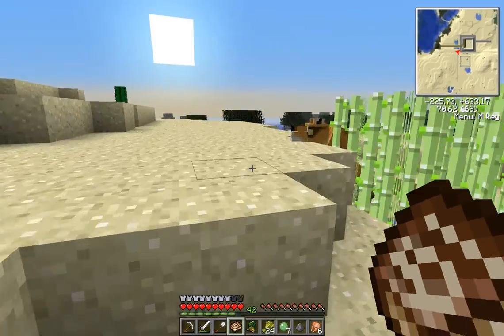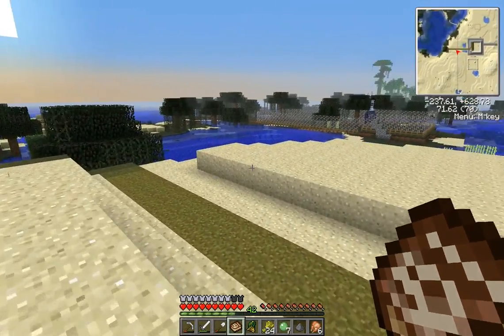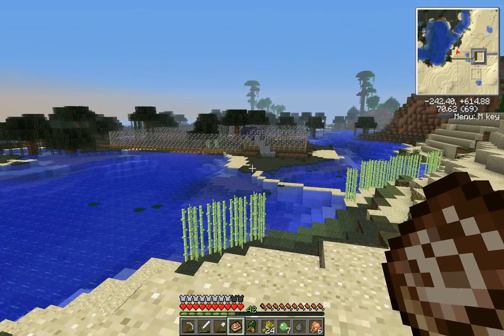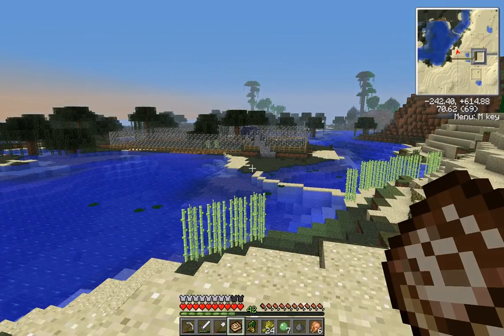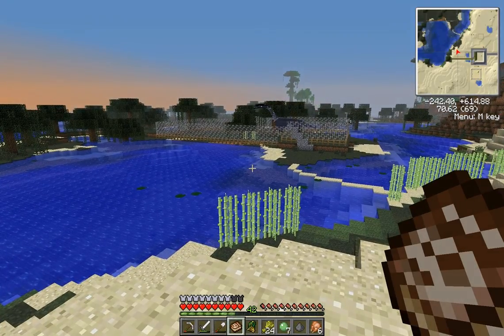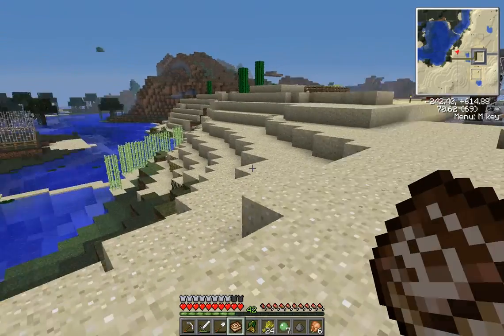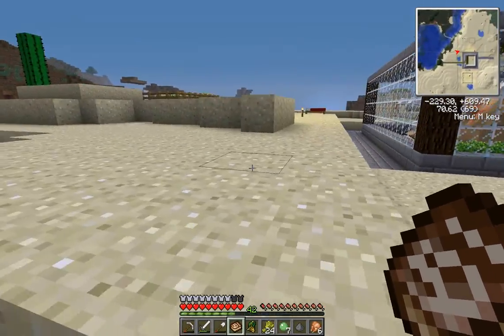I've been working on the brachiosaurus enclosure — the sun is going down. Look at that, a lot of work, a lot of iron! I had to do a little mining to get more iron. Nice big enclosure, I like it. Eventually when I have more resources I'll probably make it a lot bigger.